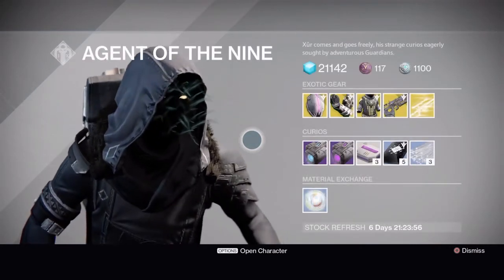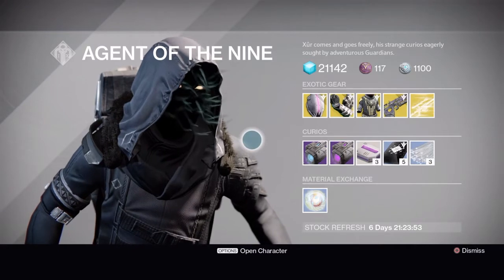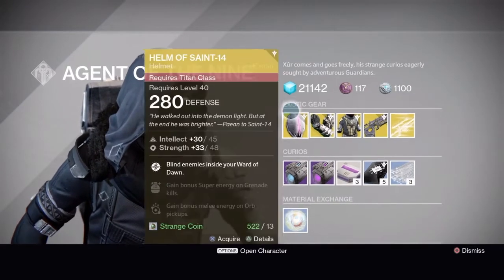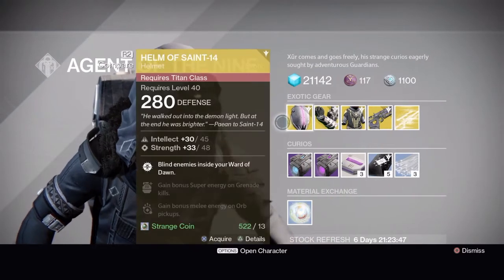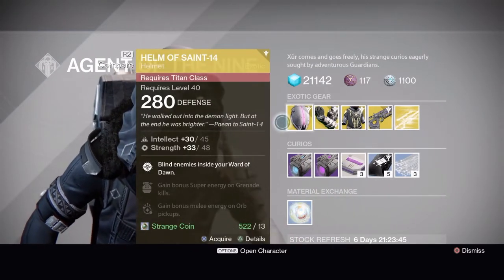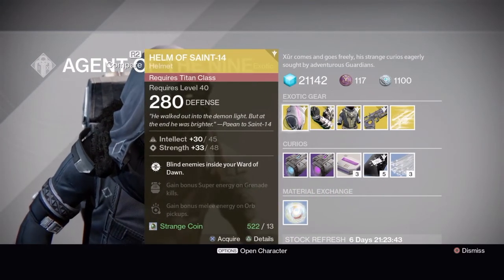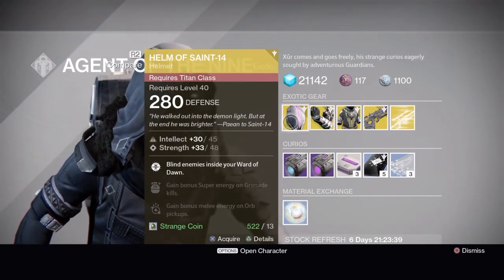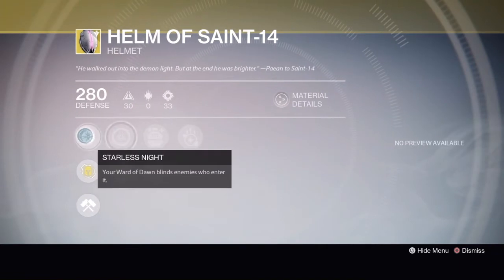Let's see what he's got — nothing new, bummer. I was hoping they'd have at least one of the new exotics from the update. Titans get the Helm of Saint-14 helmet.